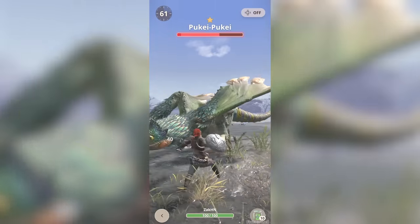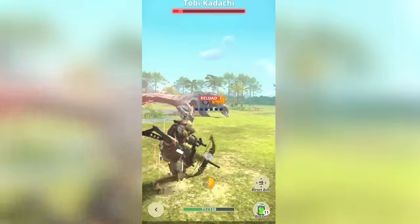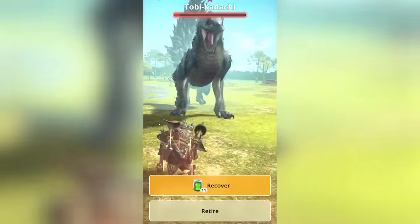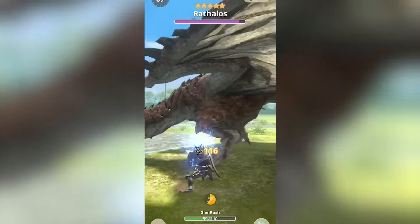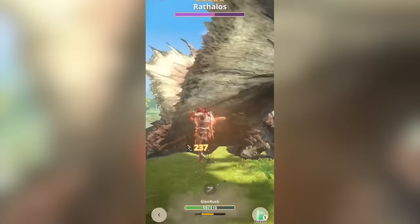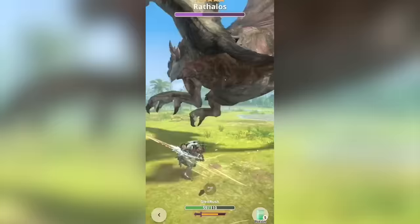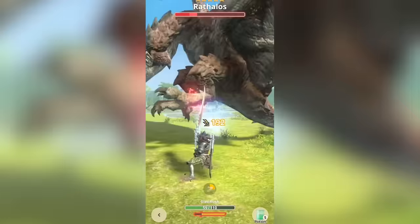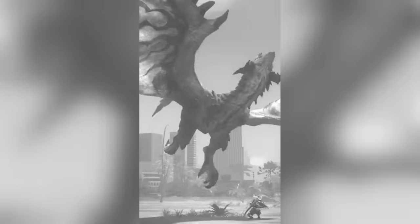Some high-level tips for combat: you obviously tap to attack and swipe to dodge. However, even if you swipe, if your attack animation is only halfway done, you cannot dodge — the game will not allow you to dodge if you're mid-attack, so be wary of that and time your strikes properly. Learning the attack patterns of monsters is super important. For example, if a Rathalos attacks with its fire breath, then there's a 75% or so chance of it doing a tail swipe, or a 25% or so chance of it rushing at you. Once you've studied the patterns, it'll be easier for you to dodge and counter. Most of the monsters at launch will use similar attacks — post-launch added monsters may have completely different moveset patterns, just be aware of that.